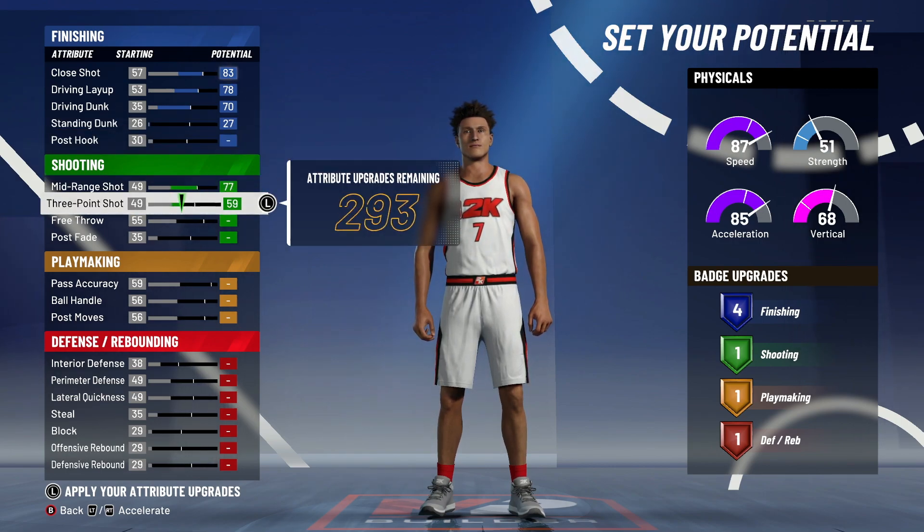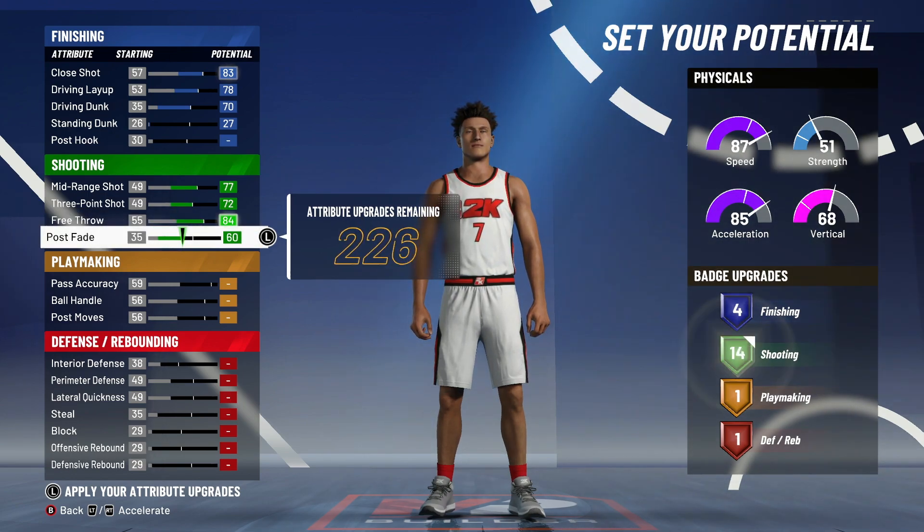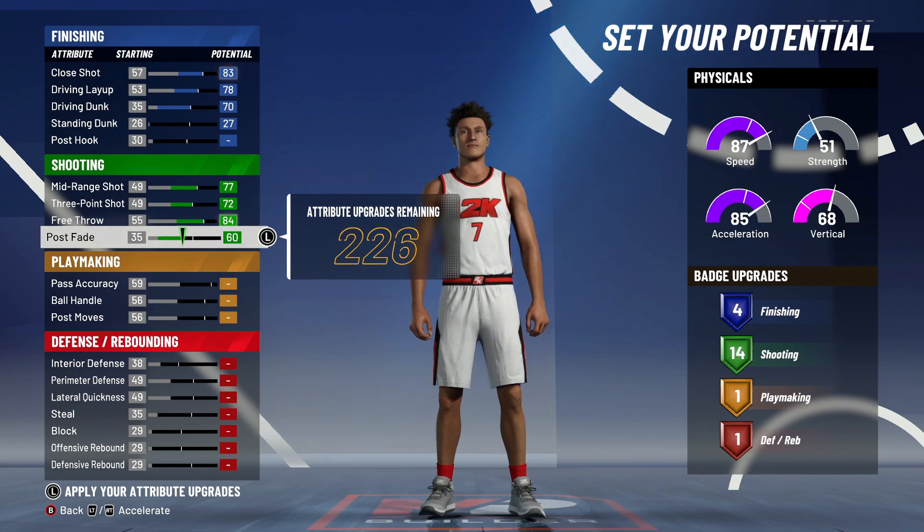For shooting, you max out midrange, three-point shot, free throw, and you put post fade up to 60. So you get 14 shooting badges on this build, which is one less than last year, but you don't have quick draw. So in the long run, it's more shooting badges than we got last year.